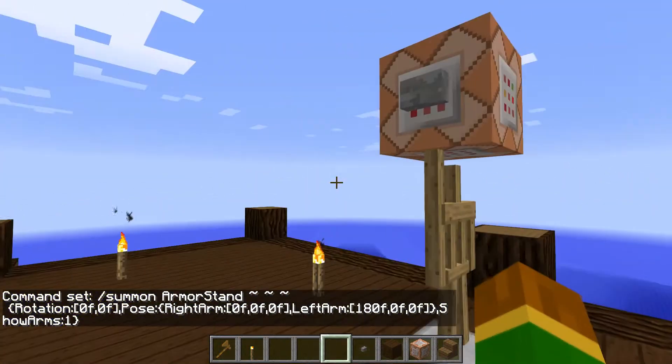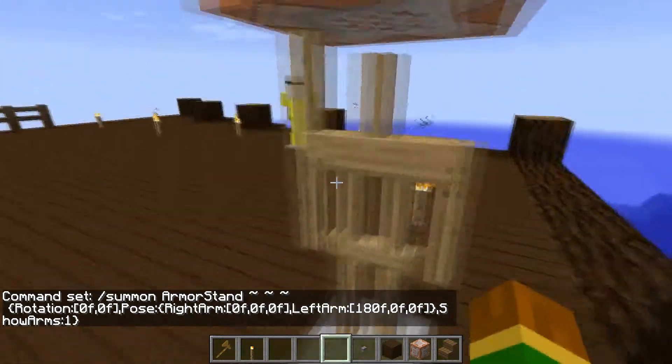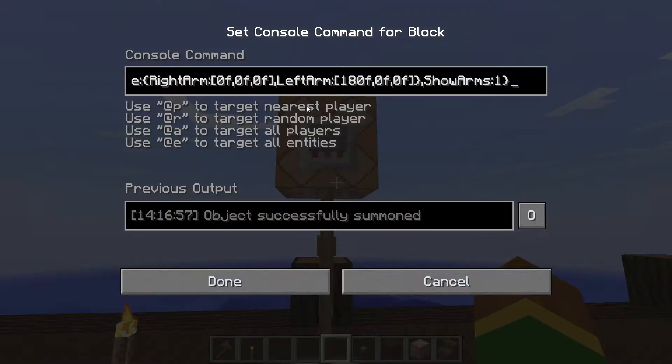And now he's pointing up — praise the sun, well, just with one arm. You don't want to do anything with the second arm unless, of course, you're having a double-sided helm. So that's achieved that. Now we're going to go ahead and make them horizontal — I believe that's the correct thing.